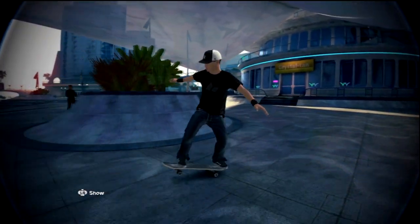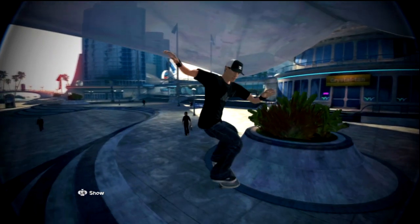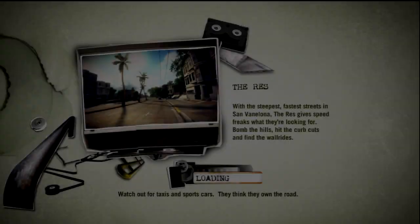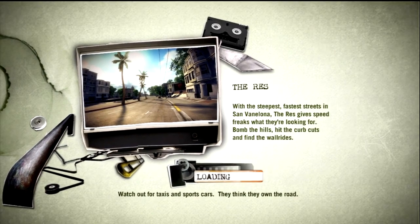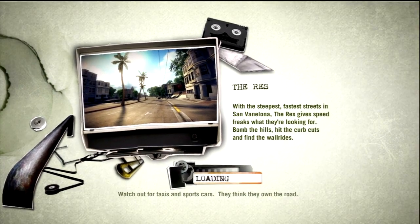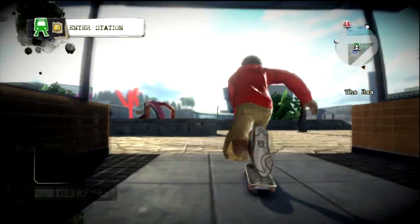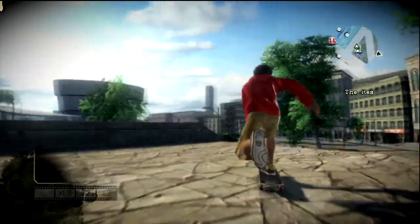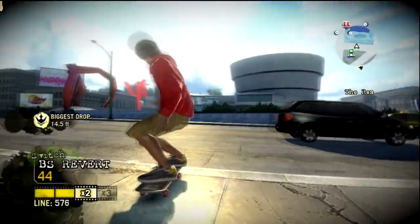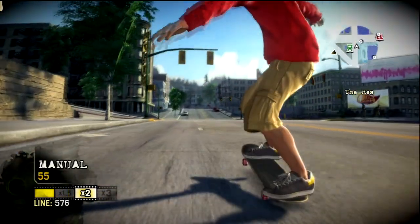Another thing: when you guys are doing this glitch, it takes a lot of practice, time, and effort. In order to do this glitch — as you can see right now I'm on the loading screen on Skate 1 — it's really easy. All you gotta do is get a good amount of speed, manual, then revert and 360 hard flip. That's basically all you gotta do, but the timing is key when you revert.